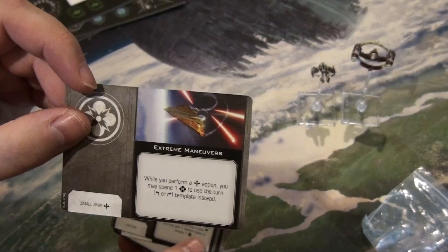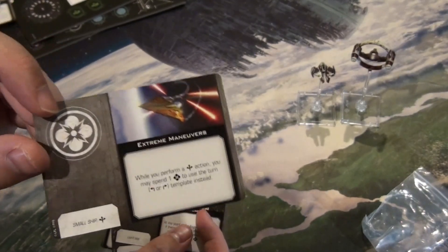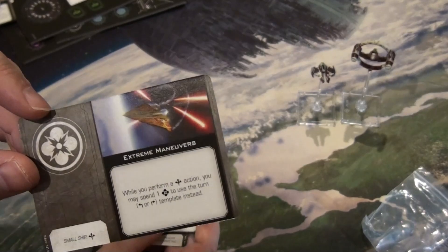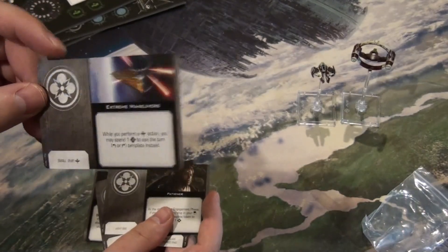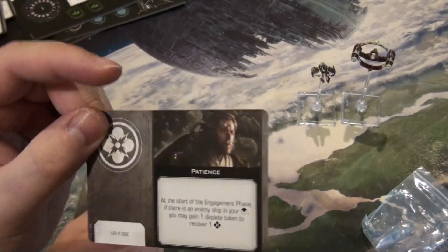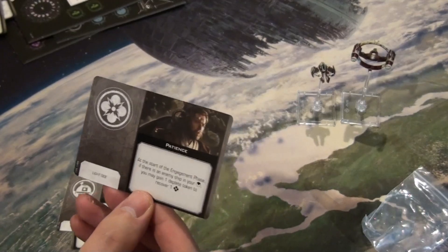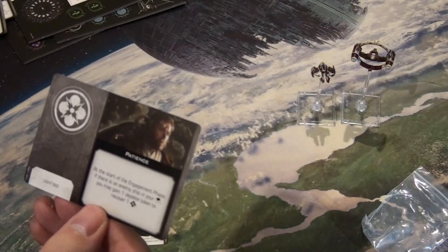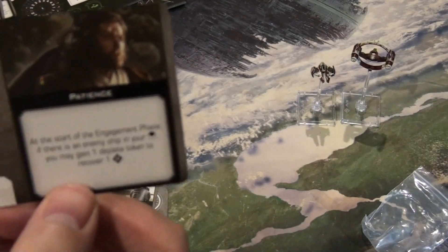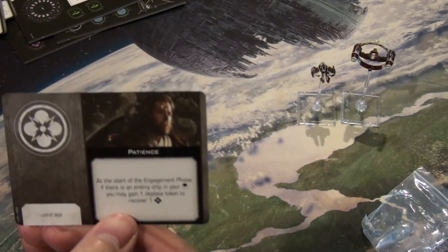Extreme Maneuvers: while you perform a boost action, you may spend one force to use the hard turn maneuver templates instead. It's essentially Daredevil for force ability ships, since they don't have the talent slot. You need the boost action for small ships. Next is Patience — a light side ability, which you don't see often. At the start of the engagement phase, if there's an enemy ship in your arc you may gain one deplete token to recover one force. If you're not going to get a good shot, take that to recover force.